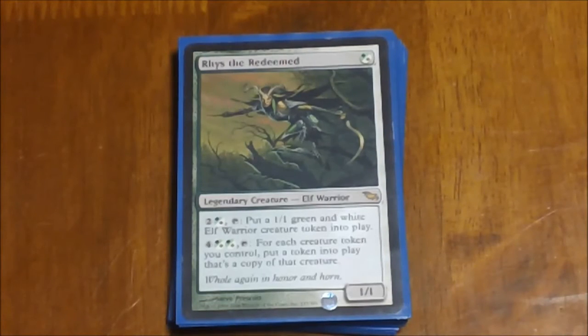Next we have Rhys the Redeemed — a really nice combo with everything else in the deck. For two and a green or white you can tap him and put a green and white elf warrior into play. For four and two green or white, you tap him and for every creature token you control you put a copy of that token — so basically it doubles the number of creature tokens you have. That's where the real effect comes in. This combines with a couple other cards on my maybe board — I had Illusionist's Bracers in here which worked really well with him.